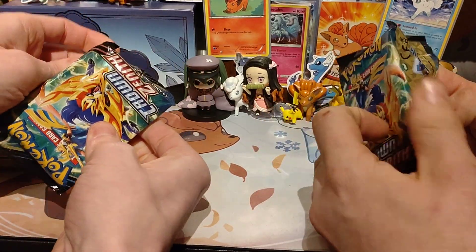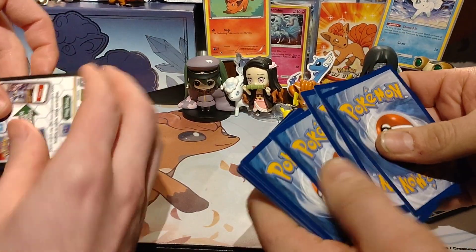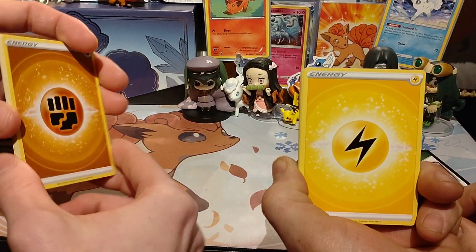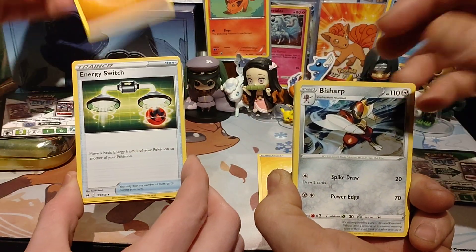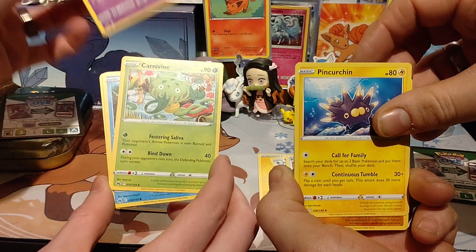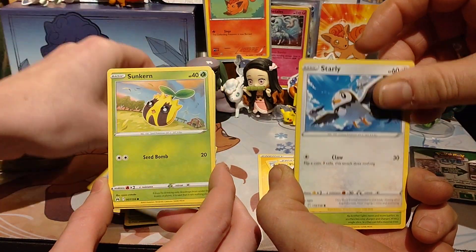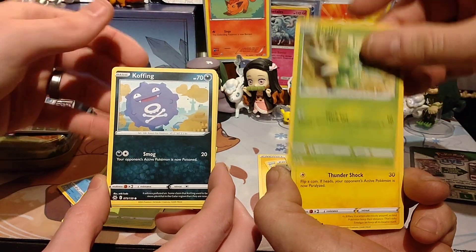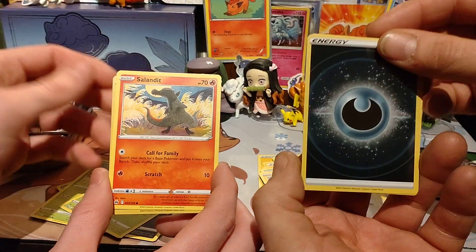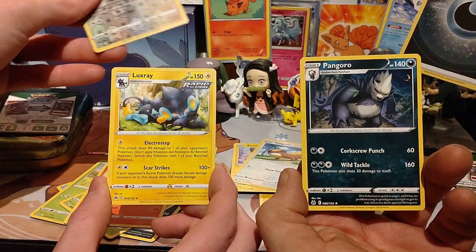I've got multiple hands, like an octopus — just not a very good octopus. Normal card trick. I feel awkward from this angle; I need a bigger desk. I've got a Bisharp, a Pokemon Catcher, a Girafarig, a Pineco, Ralts, Mr. Mime, Starly, Cipher and something. Malamar, Yungoos. Oh look, I've got a reverse holo — and it's my energy card. My rare is Pangoro.